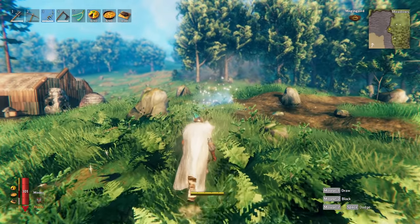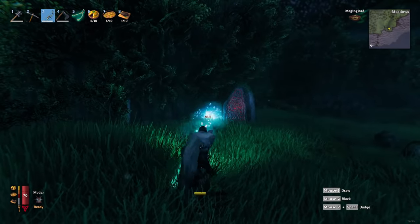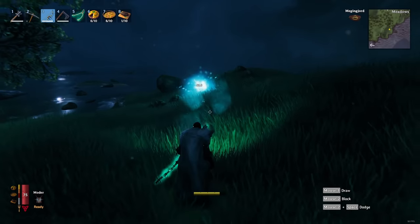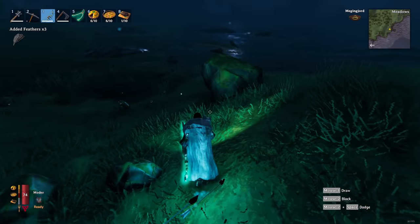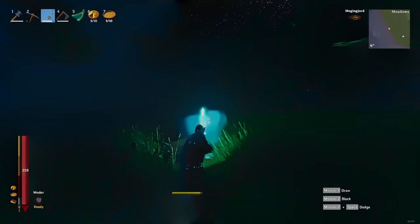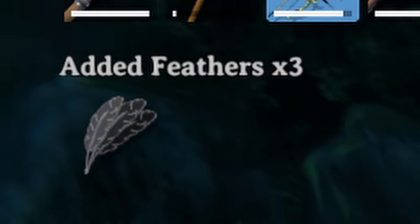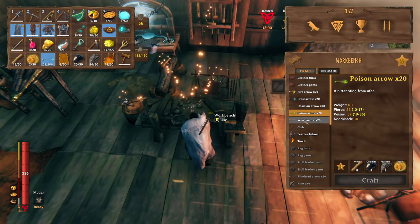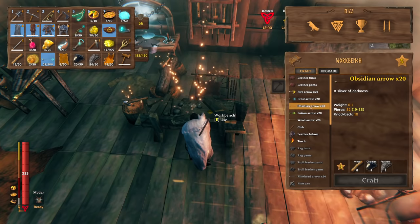You can pretty much find birds the moment you spawn in a new world. Why do you want to hunt them down as soon as possible? Two reasons. First, you'll start increasing your bow skill really quickly and understand how you personally have to shoot and aim, as birds are pretty small creatures — so it will definitely test your aiming skills and eventually you'll be a pro. The other reason, and maybe even the more important one, is that birds drop feathers, which is a really useful item you will use from the early game all the way to the late game, as every single arrow after the wood arrow requires feathers to craft. So definitely try to stack on feathers.